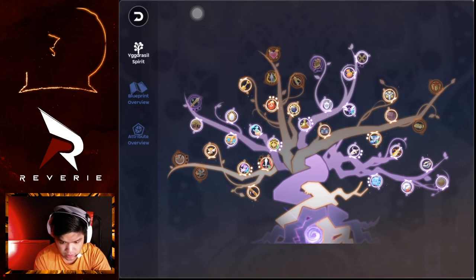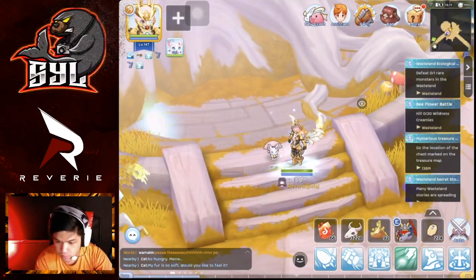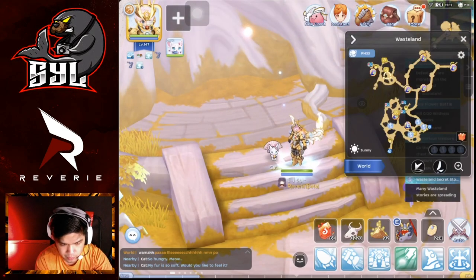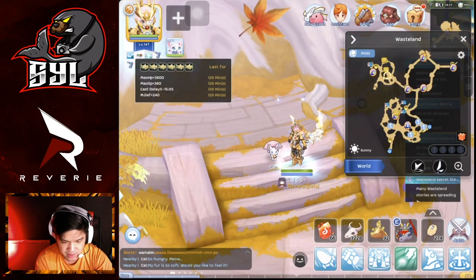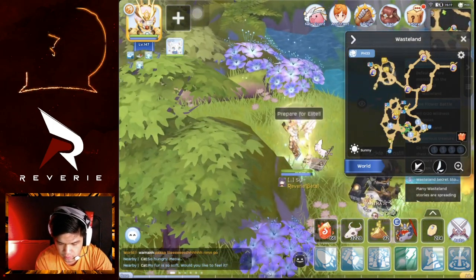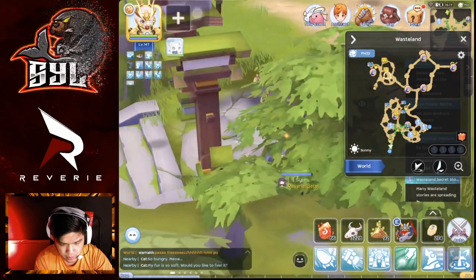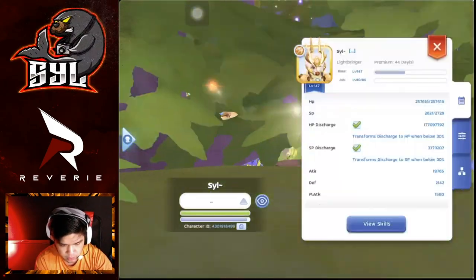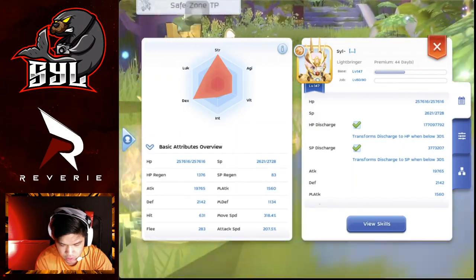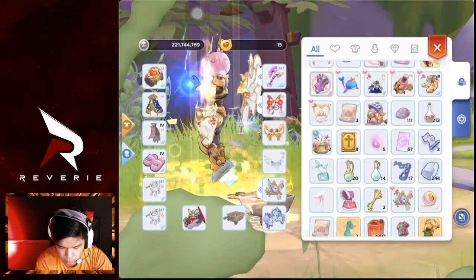Afterwards I may stop grinding here in this lab and go to another place — Zenus. For my food, I also eat the cast delay reduction one so I can grind faster. Once I use my Cart Boost skill, my movement speed is actually 318% here in Wasteland, so I'm super quick.